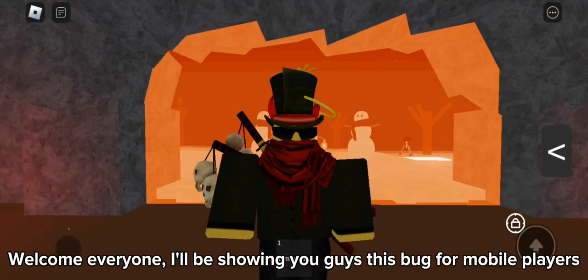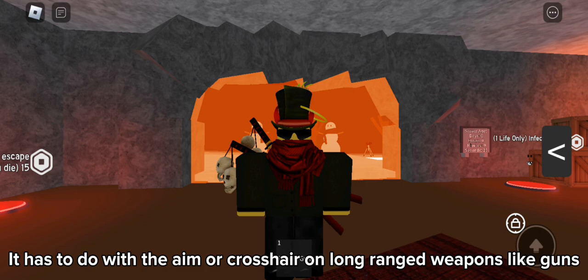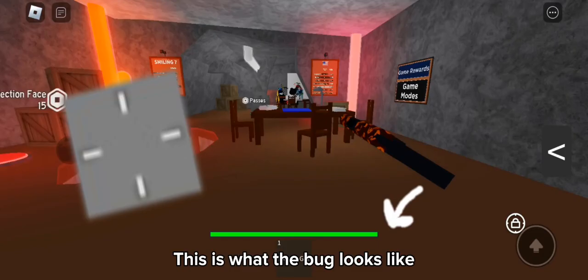Welcome everyone. I'll be showing you guys this bug from mobile players. It has to do with the aim or crosshair on long-ranged weapons, like guns. This is what the bug looks like.